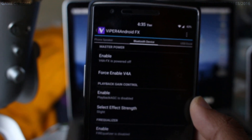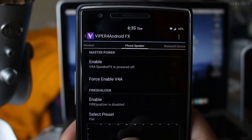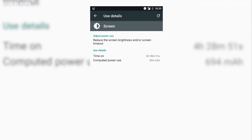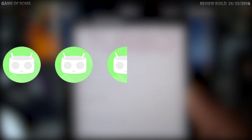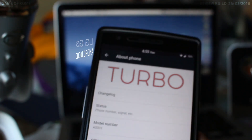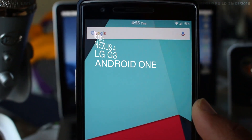Overall, this ROM has the potential to become one of the best and most feature-packed ROMs at the same time. Battery life is good but not the best — I get five hours of screen-on time. I would give two and a half stars for the lagging and lack of OTA updates. If you want to try it, go ahead and flash the ROM — link in the description. It currently supports the OnePlus One, LG G3, Nexus 4, and Nexus 5.